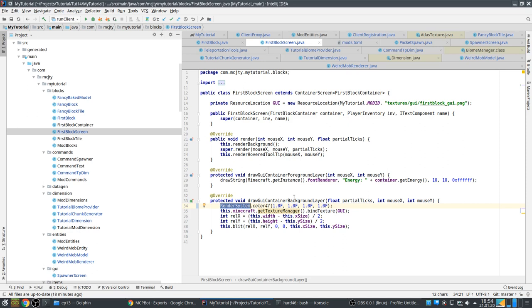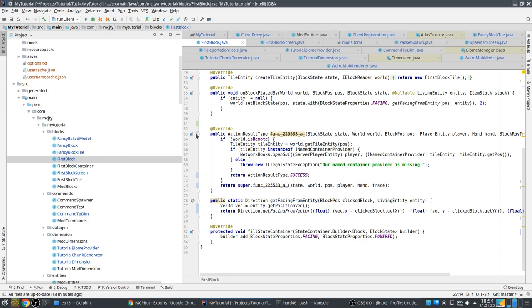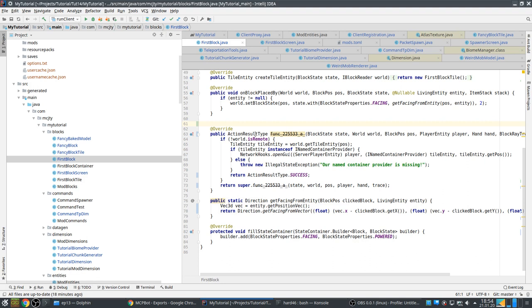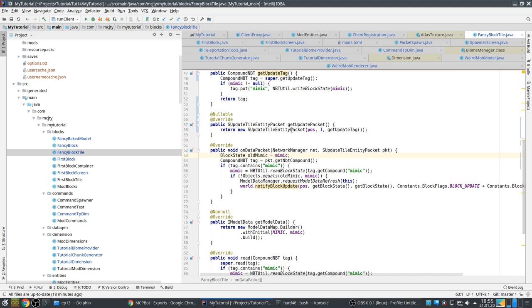Here there's a GUI, so it's the render system change again — easy. In the block itself, `onBlockActivated` doesn't have a proper name because the return value changed. It's no longer a boolean but an `ActionResultType`, much like other similar functions that already use this enum instead of a boolean. That's a change that makes sense.